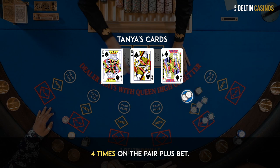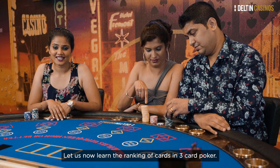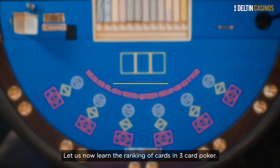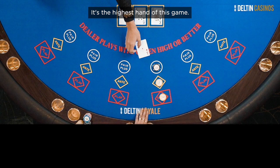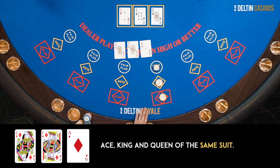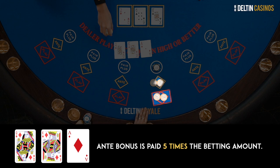Let us now learn the ranking of cards in 3-card poker. Mini Royale is the highest hand in this game. When a hand comprises Ace, King, and Queen of the same suit, you have hit a Mini Royale. The bet and ante are paid even money, the ante bonus is paid 5 times, and the pair plus is 50 times the initial bet.